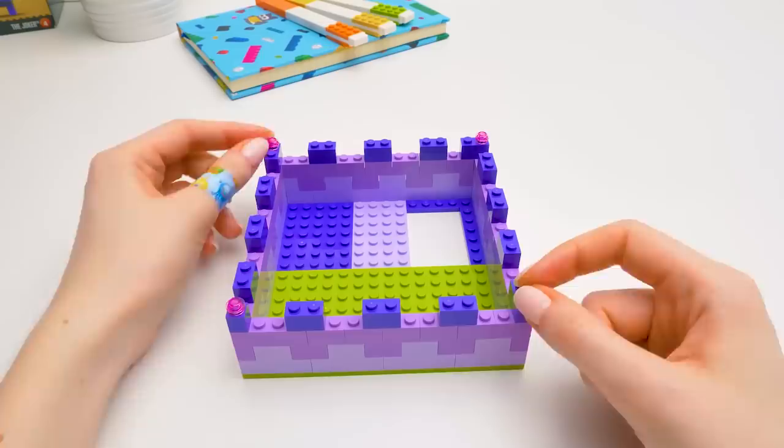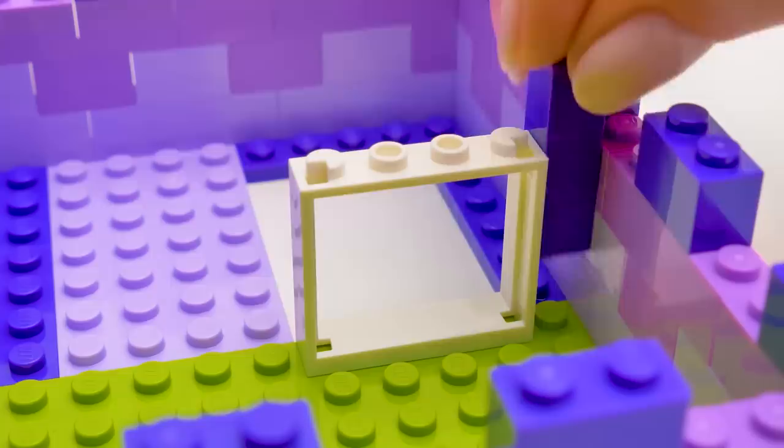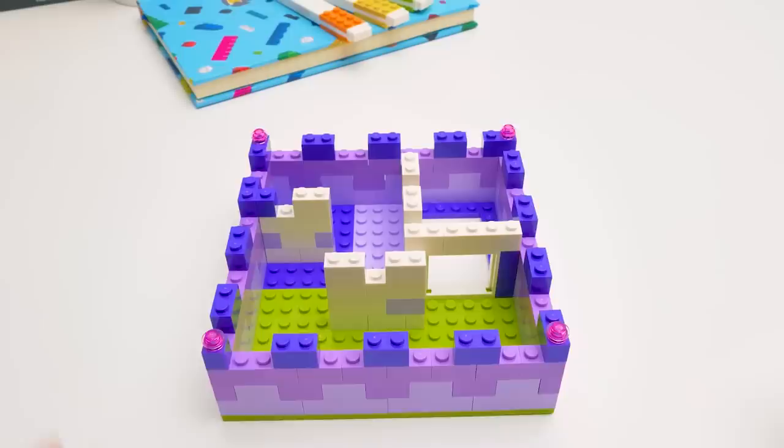Let's move on to making the inner part. Here's the finished window. And even if it's hard to squeeze through this gap, I'll close it with a piece like this. The next step is the walls. Mostly they'll be white, matching the window. The first level is ready! It's quite simple, but it'll get harder.